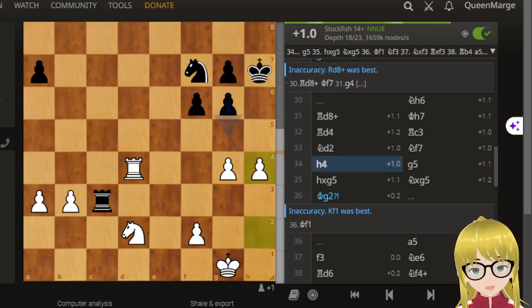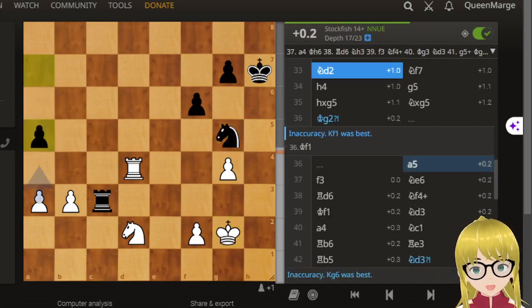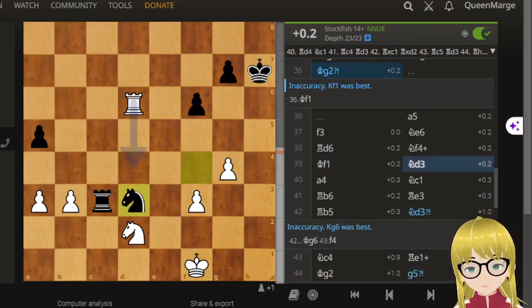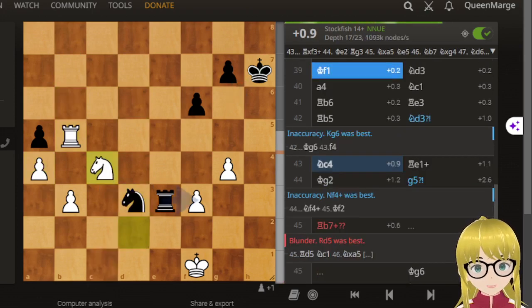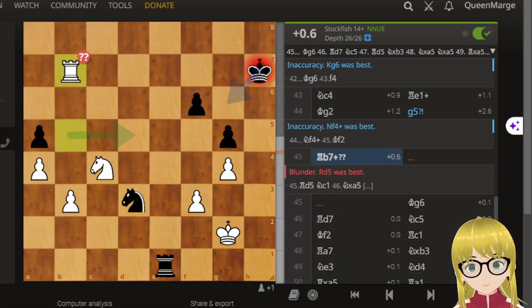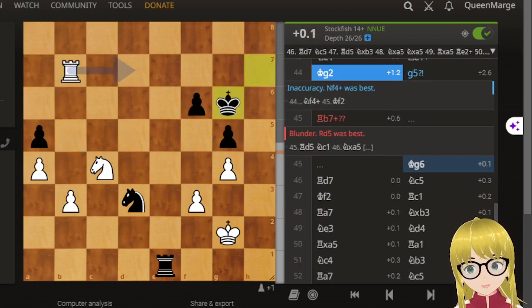They only did one blunder each, but black's blunder seems to be much more significant, and it came on move 54. So we're still far away — they're just jumping around repositioning. The blunder for black is coming. Don't you hate it when it's just one move and it's game over? That's how chess is, especially at these higher levels.